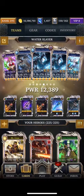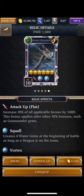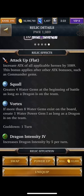And then I invested 1,000 gems to get the second Circassa. And it has been really fun. So what I want to do is showcase this in stages, because there's a new relic that came out — Stormhammer — just out today. In addition to creating water gems, it also now has this new feature called Vortex: if more than 8 water gems exist on the board, create 1 water power gem, as long as the dragon's on the team. This is literally a game-changer.